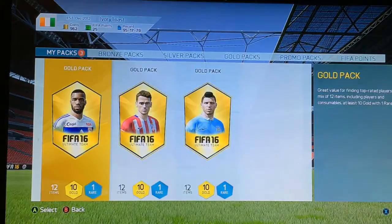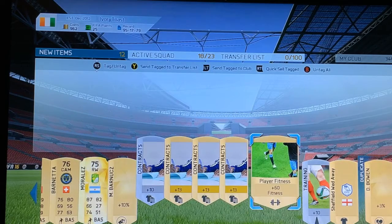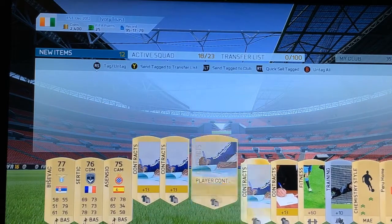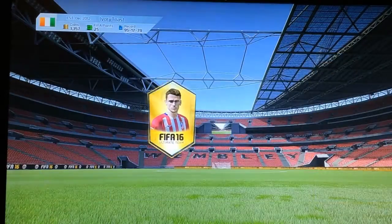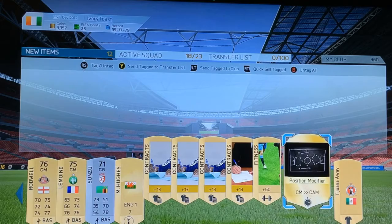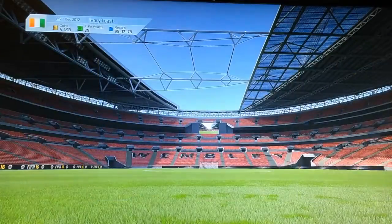That's like the first time I've ever got three gold packs. Obviously not going to get anything because they're 5k packs. Rubbish — I'll just keep the contracts and fitness, everything else can go. The next one — a rare gold — not even good for a 5k pack. Keep the contracts. Last pack — didn't even get close to making 15k back, what a waste. But I'm happy we got a Team of the Year Messi. If you enjoyed the video please give a thumbs up and subscribe.